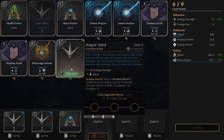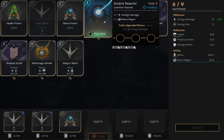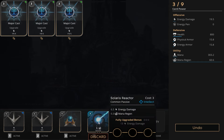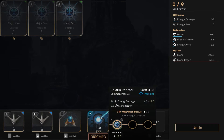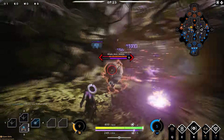Now that we have three points to spend, let's get back to base. You can either get a Magus Ward if you need some wards, but right now I'm going to go with Solaris Reactor. In the Solaris Reactor we're going to put a major cast — this will leave us with 39 energy damage and 60.6 mana regeneration.